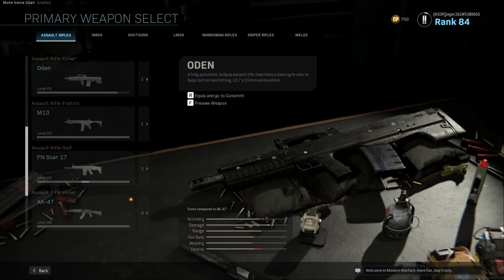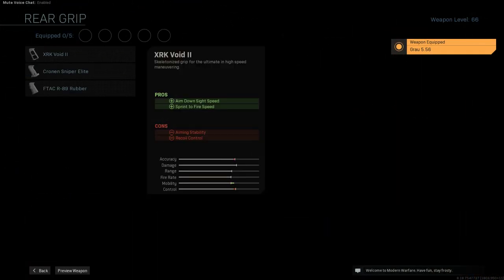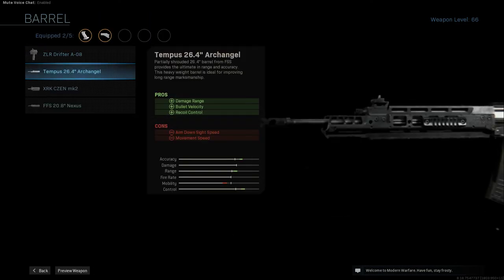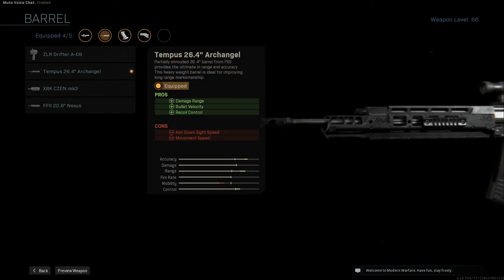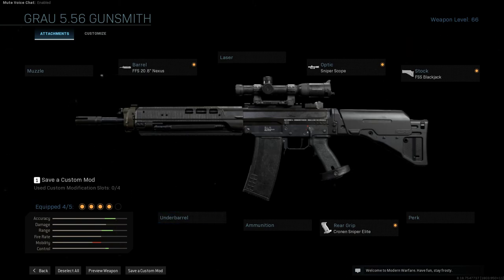They also have the SR-9, which is a sniper rifle that you can build using the Grau. Using the FSS Blackjack stock and the Cronin Sniper Elite rear grip, along with the Tempest 26.4-inch Archangel barrel, plus the Sniper Scope Optic as seen in the movie — that is as close as you can get to the HK SR-9. A more movie-accurate barrel without all the ribbing would be the FFS 20-inch Nexus, which we used for the other HK weapon. The bipods are held but not deployed in the game or in the movie, so you can run any under-attachment you want.